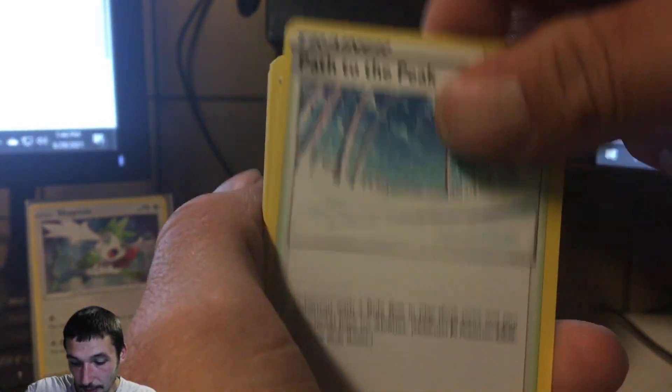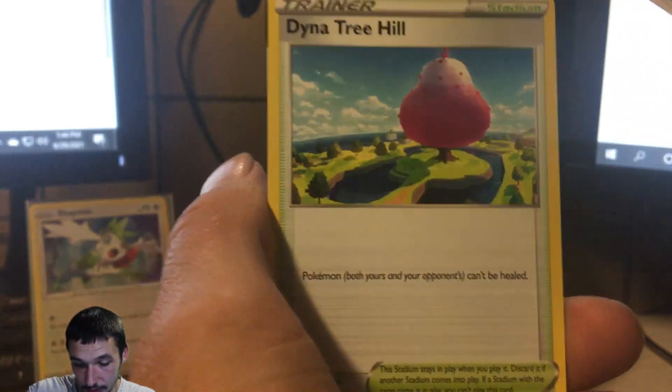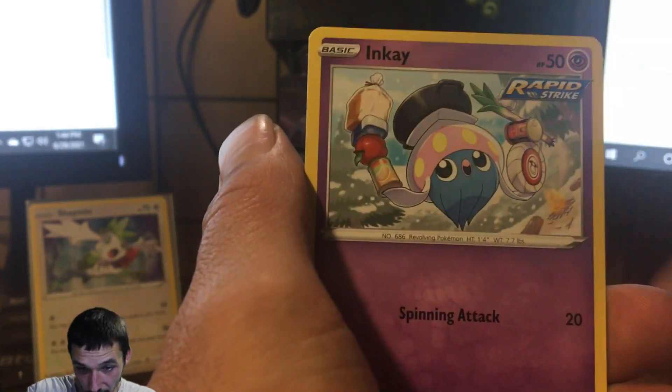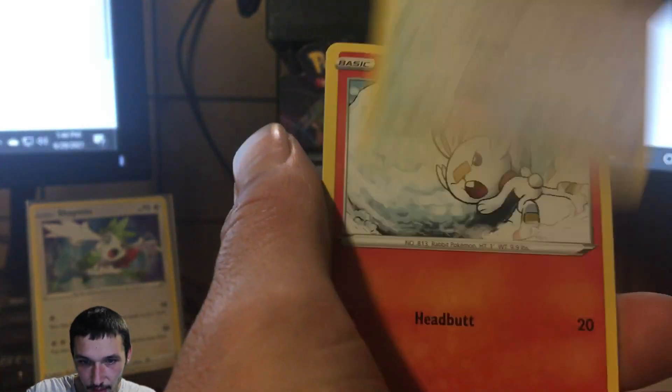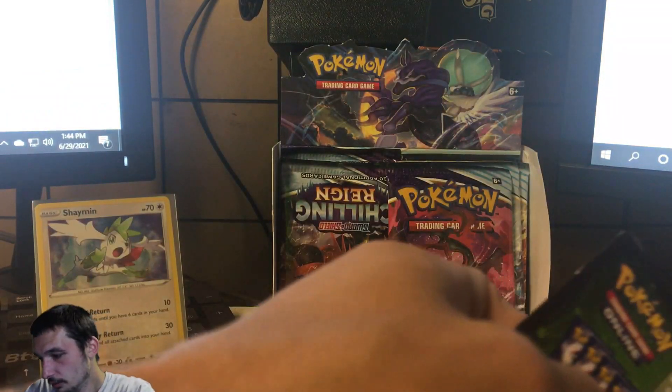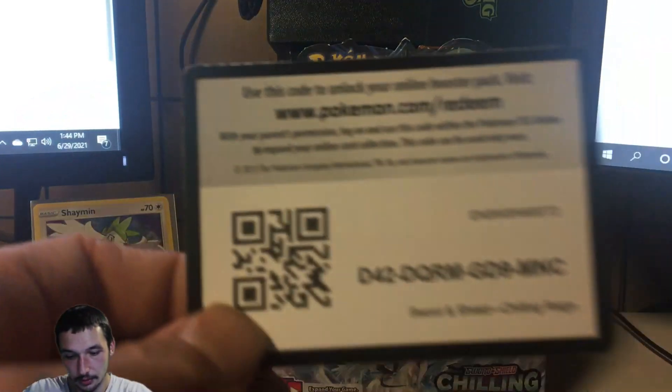Pack five: fighting energy, Path to Peak, Drizzile, Duraludon, Trevenant, Heracross, Sobble, Inteleon, Scorbunny, justified gloves, and a regular Cinderace. There's another code card for you guys.